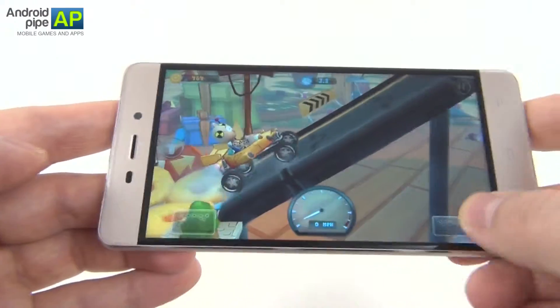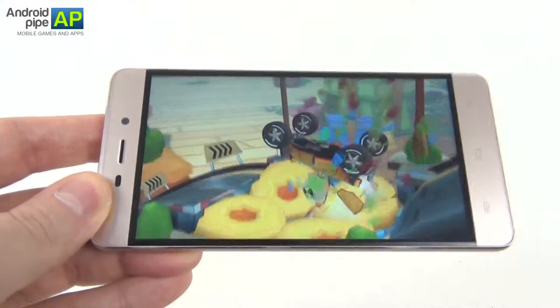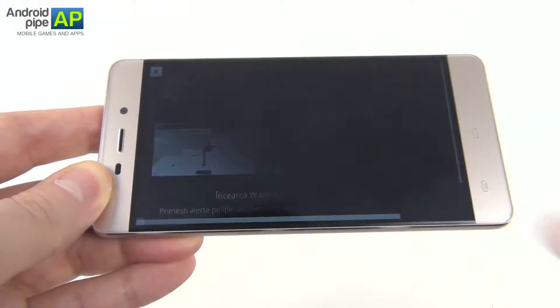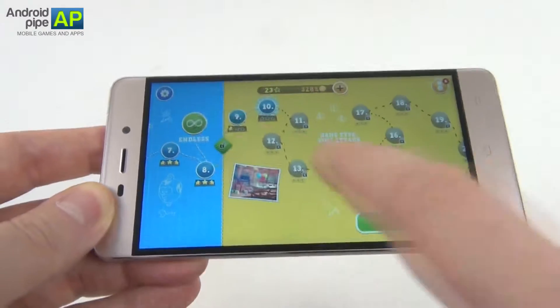We're going uphill now which is kind of hard to do. One second left and this level is a bust. The game is called Small and Furious, free in the Play Store and a bit frustrating as you can see. It's still fun.